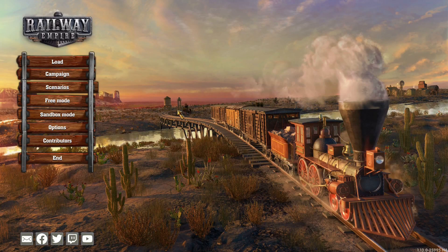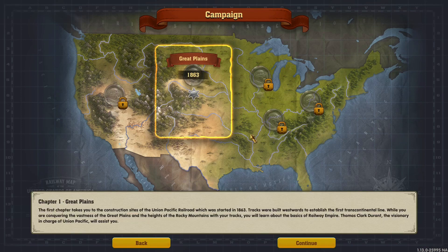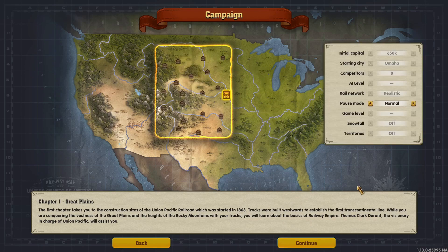Hello and welcome to another video. As you can see, we are playing a new game this time — Railway Empire. This was a freebie on Epic Games this week; it still is actually, I think from the 10th of September to the 17th of September. No particular interest in railway building games, just sort of picked it up — sounds interesting, looks okay visually from the screenshots. We're going straight into chapter one of the campaign, 1863, the Great Plains of America, Union Pacific Railroad.